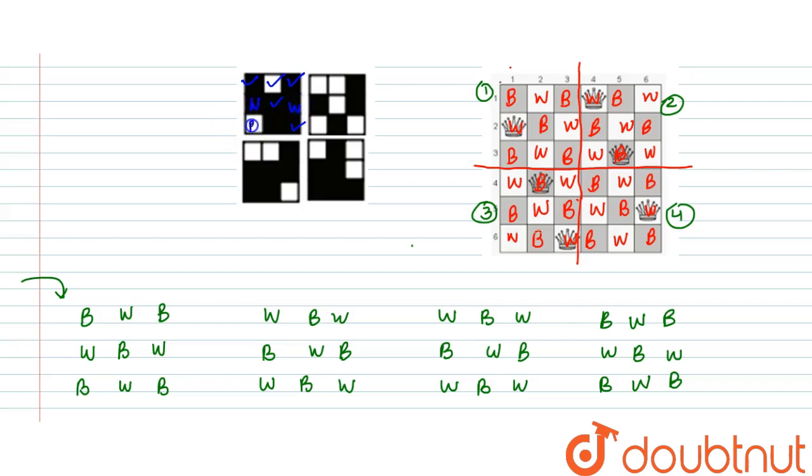Position 4,2 is black. Here is black, here is white — this is right, and this is right. Here is black, white, black, white. So many numbers change. This arrangement is not possible.